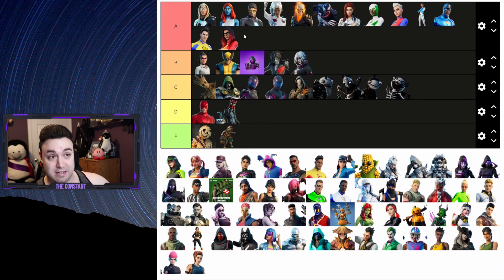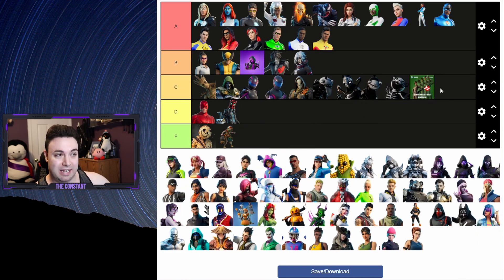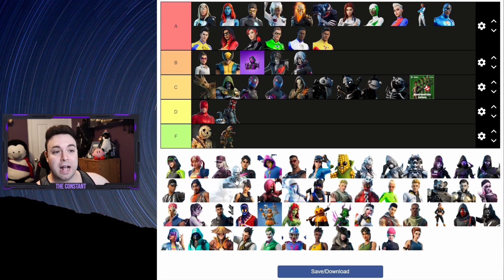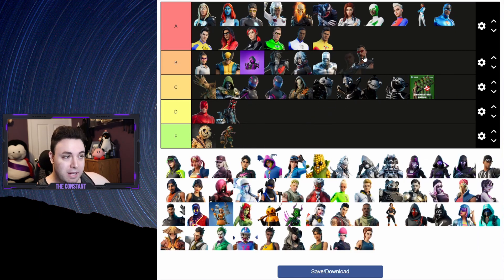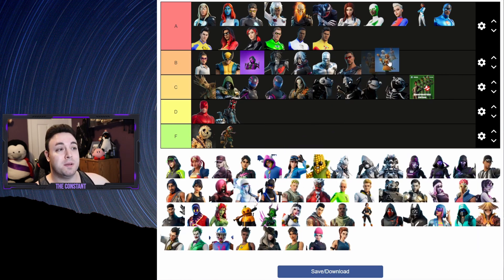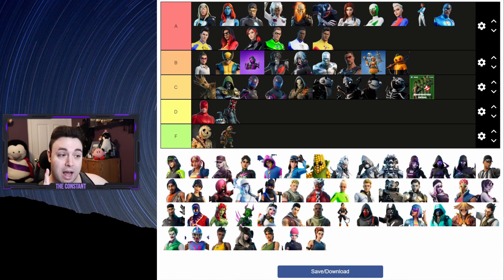The Ghostbusters pack that seemingly almost copied the superheroes is gonna go to a C - they are pretty cool and priced reasonably, but I do not believe these were great skins. Silver Surfer goes up to B tier with really cool cosmetics as well. Blade will also go to B tier - came with a really awesome first-ever pickaxe you have to swing like a sword from Save the World. I actually love Patch and the back blade that came with her - Patch goes to B. Hunk also deserves a B.